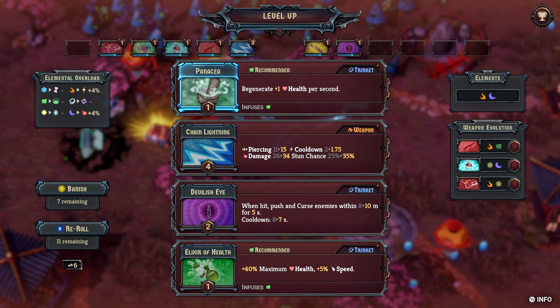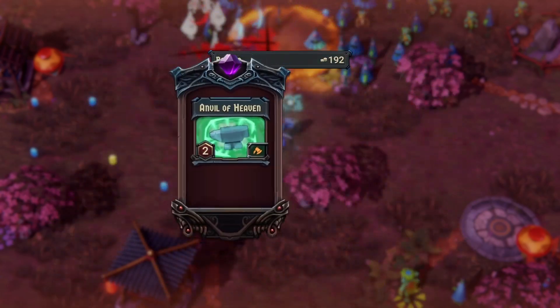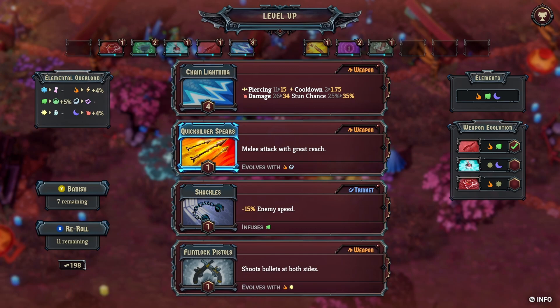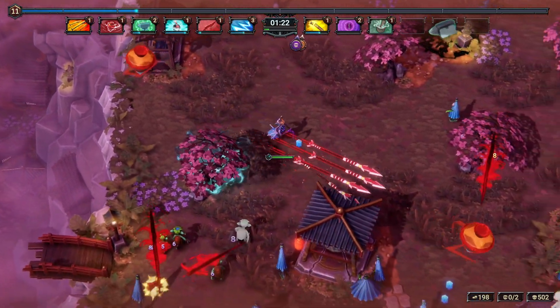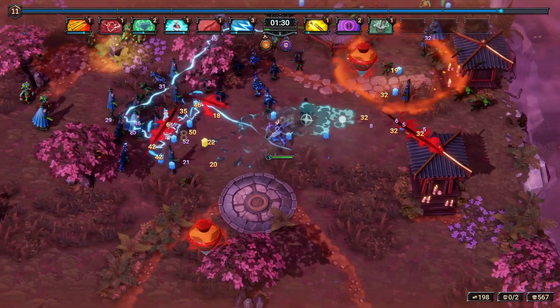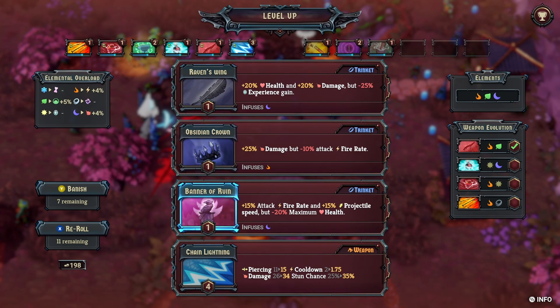Reach or health — let's go with reach. Alright, we've got Anvil and Devilish Eye now. We'll take Spears — why not — at least we have a frontal attack because we don't actually have one of those at the moment. We need a Star and an Air element to complete what we're going for.